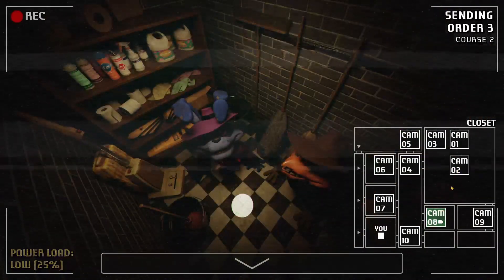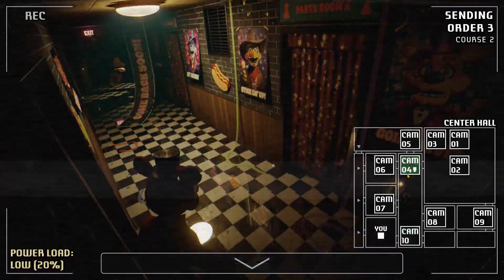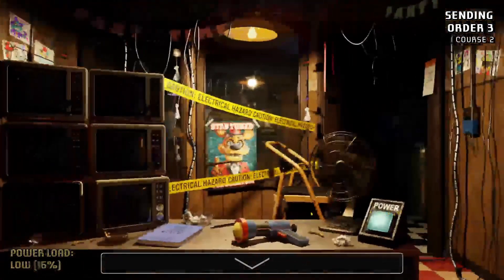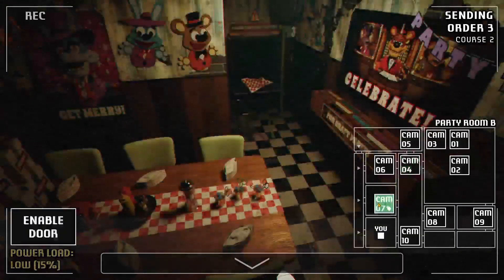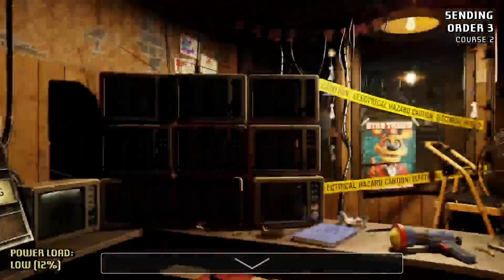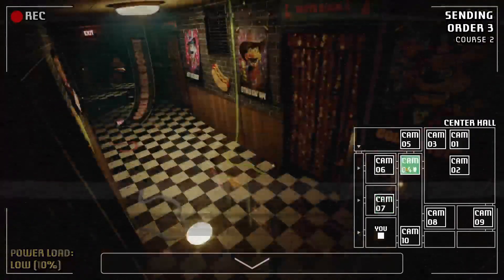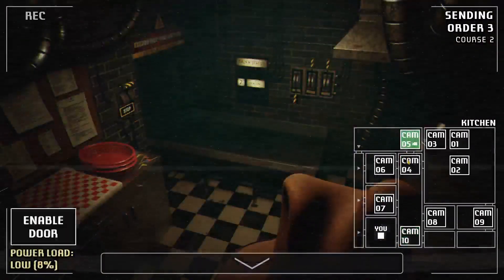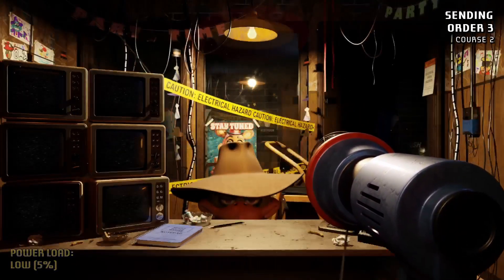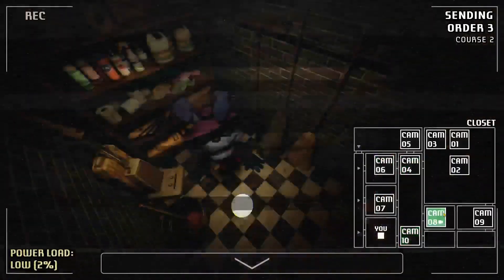They're both in the closet now — hope you two enjoy it in there. I think Chica's on her way to me. Freddy's in the hallway — no, Freddy's missing again. Probably back in the vents; he's the only one I've seen in the vents so far. Chica, I know you're coming — where are you? Boom! So whenever the camera gets blurry, that means they're moving — good to know.